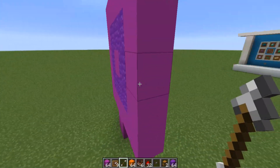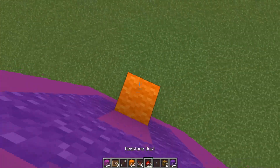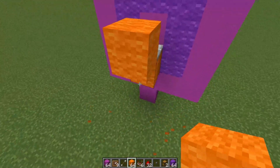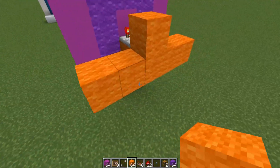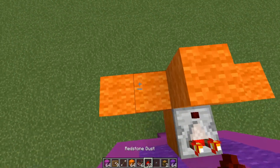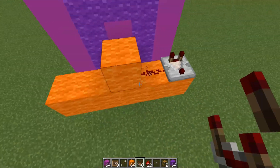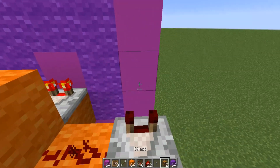Now behind this block, you want to come to where you have your middle block and place a block with a comparator on it. Then place a block up, break that block, go out two blocks this way and two blocks this way. On this block you want to place redstone dust and then a comparator facing this way, and in this block over there place two pieces of redstone dust. Right over here on the wall, you want to place a chest.